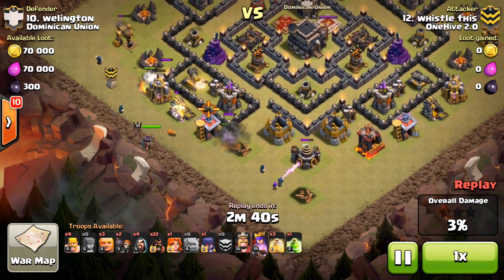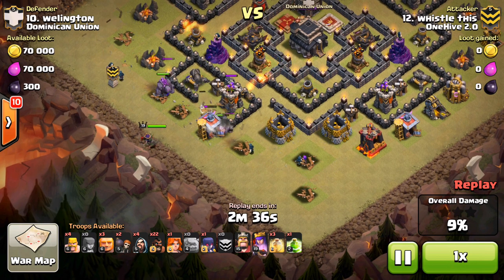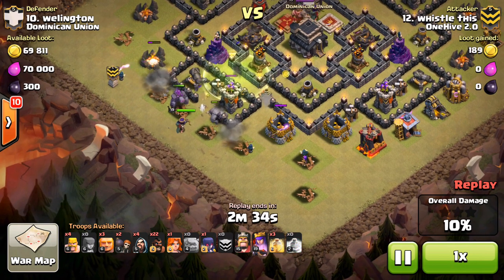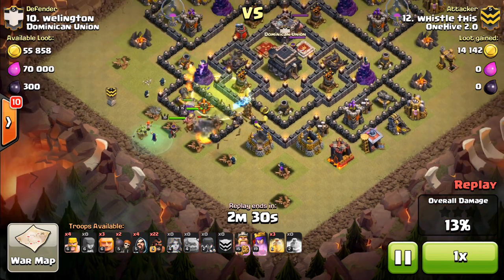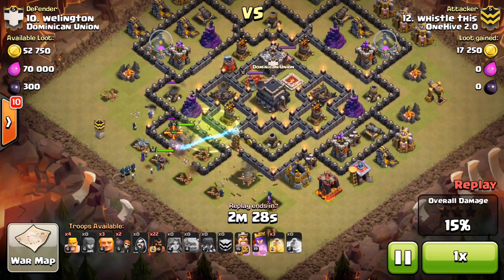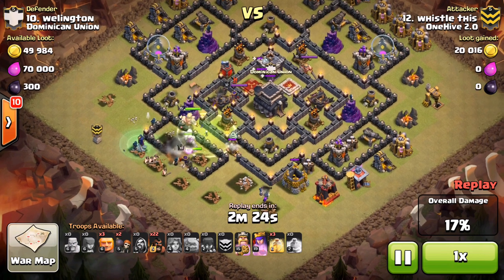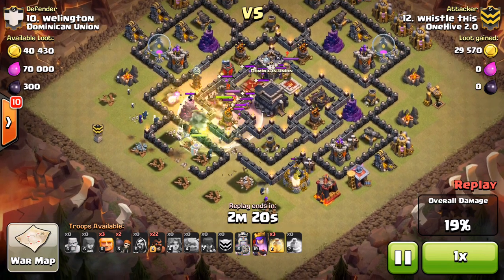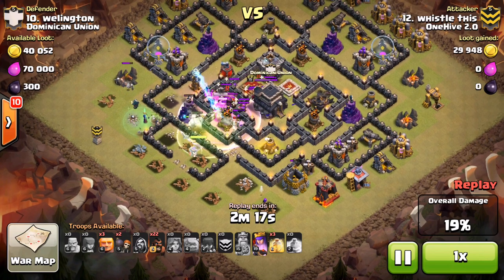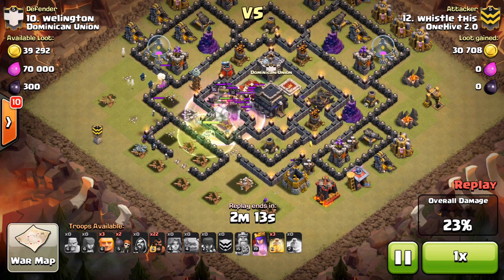He gets a really good funnel — does a great job of placing everything exactly where it should be. Great wall breakers dodging the mortar, just perfect timing for that. Beautiful jump spell. He ends up bringing a little bit of an unconventional kill squad with no lightning spell — instead he brings a witch and a Valkyrie to help deal with the CC once he's inside the base. That was a pretty cool way to handle the CC instead of using a lightning spell.